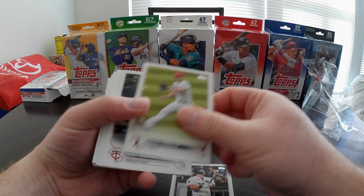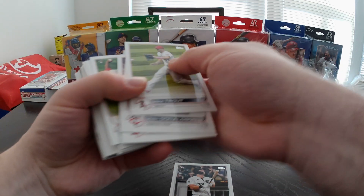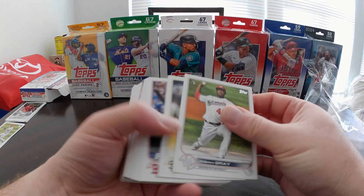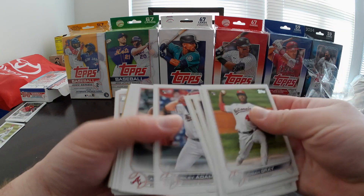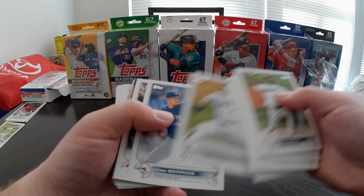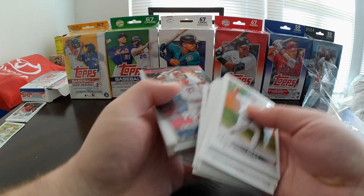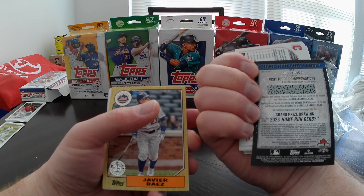Right off the bat: Gavin Sheets rookie card, Mike Trout, Connor Wong rookie. Hope you're all doing well today. Hope whatever you've been ripping lately has been kind to you. I've been on a bit of a dry spell lately, but that's alright — it happens. Ronnie Dawson rookie card, Jake Cousins, Max Kranick. Getting to the middle here. There's Hedgy, and we've got a long expired home run challenge card — Mike Trout. That'll stay unscratched.